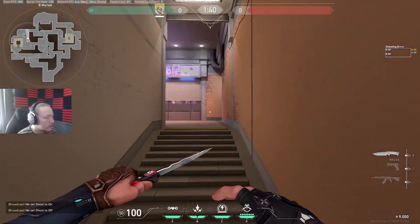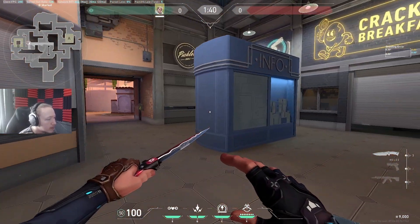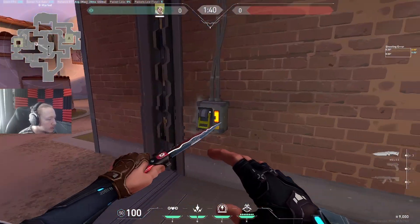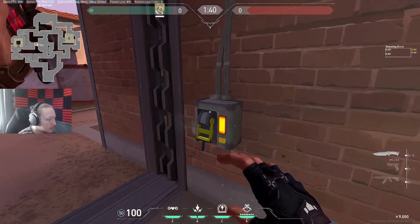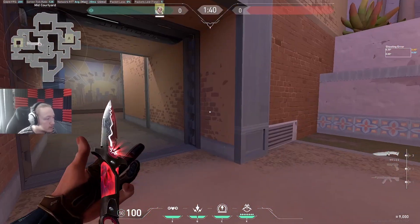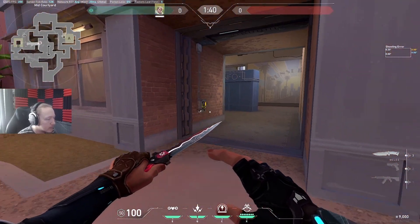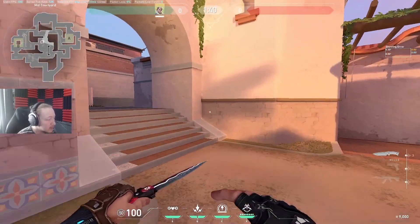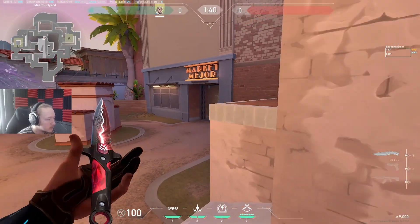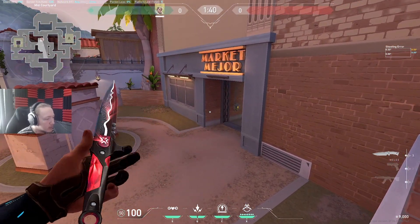Moving along, there's a window here to throw util through, and another one of these boxes. There's also a one-way door — I've already broke it from running around — but you can open the door from one side and can't close it from the other, so you have to break it from that side. It's not a massive difference in reality, but it looks quite cool and different.